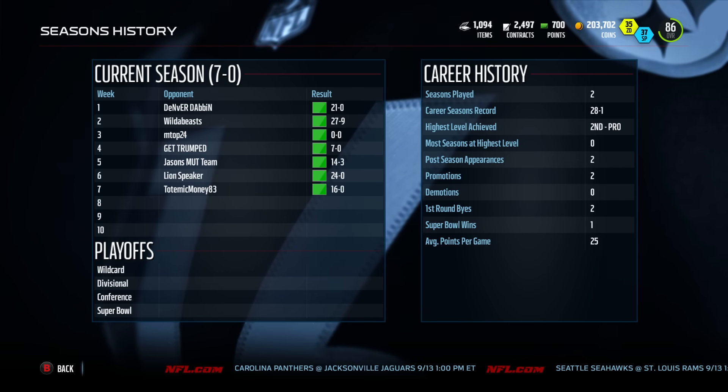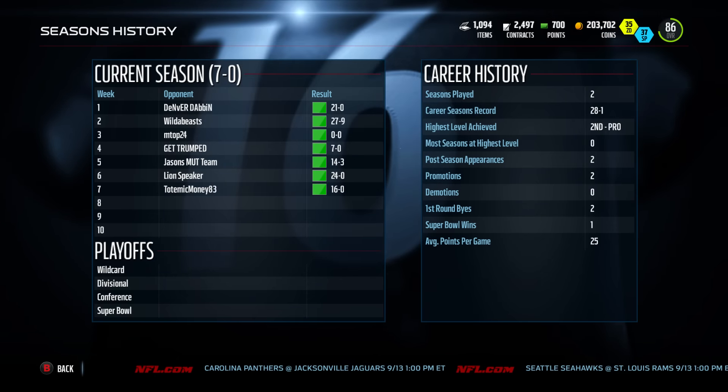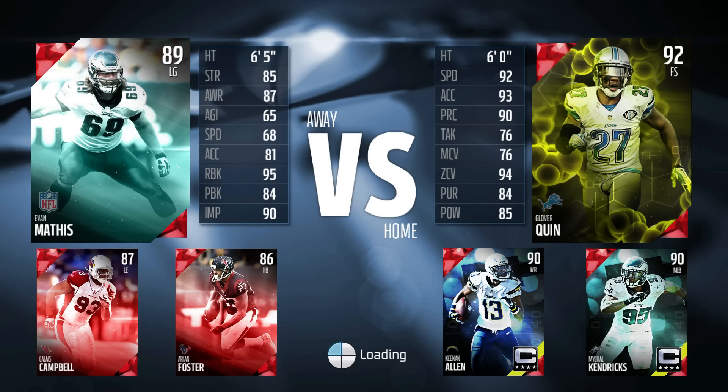Zee Farls here with another head-to-head gameplay in Ultimate Team. Look at that defense — no touchdowns let up so far this season. It's led by Glover Quinn and Michael Kendricks. You're going to see plenty of them in the game today.